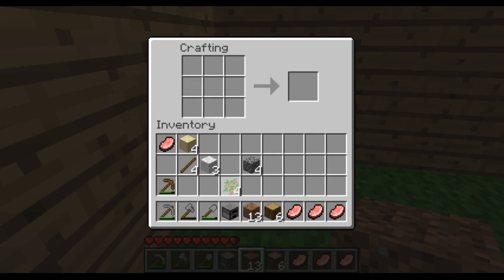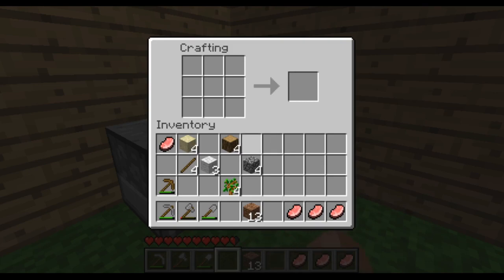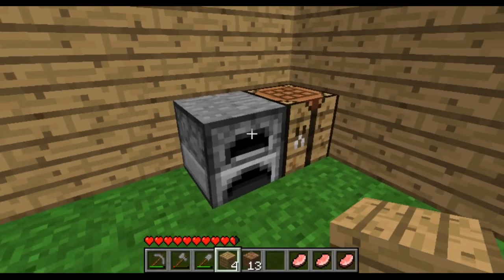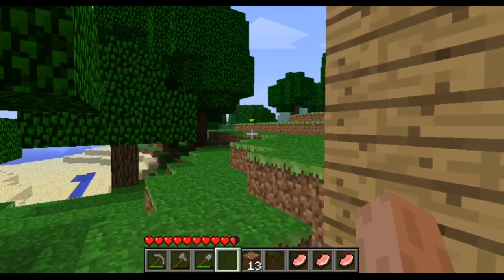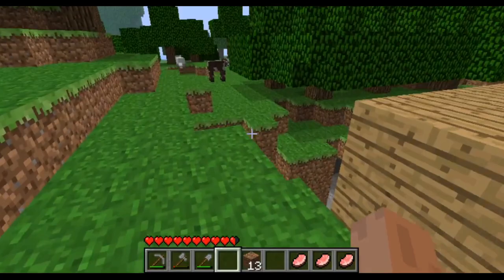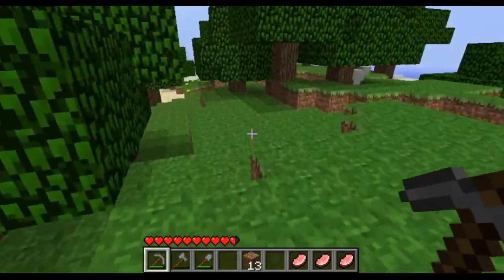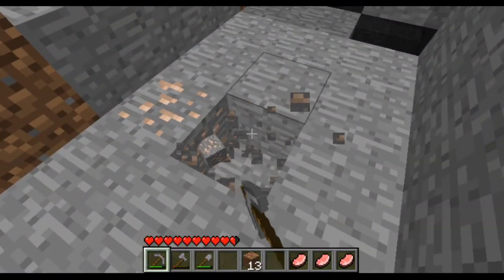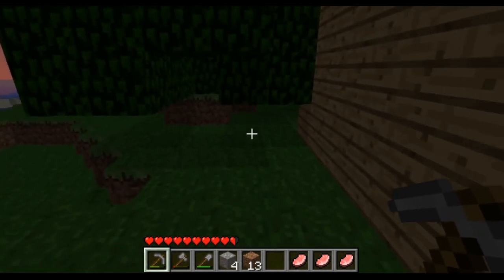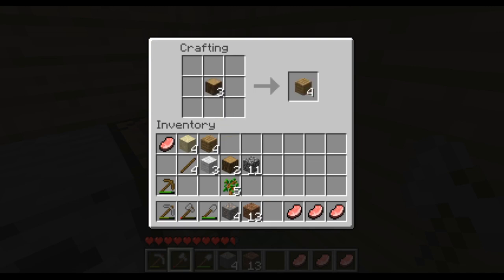I've got myself a furnace — I'll slap that down. I don't even think I can make charcoal yet either. Yep, you can't even make charcoal. So my only option is to go find some surface coal. I thought maybe you could burn saplings, but that's not the case. Nighttime falls just before I can find much — I spotted two or three iron ores, then it instantly became nighttime.